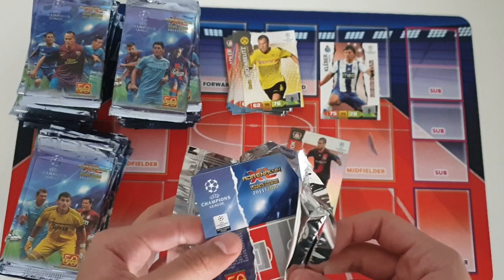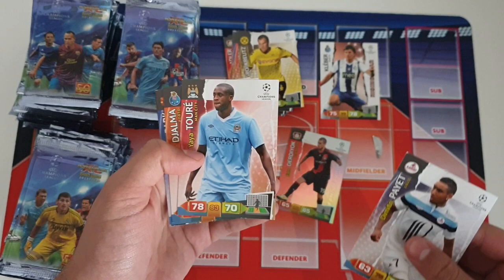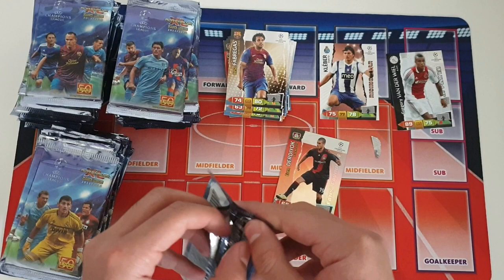Next pack — I think that's an insert card potentially. First we got Dimitri Payet, then Yaya Toure, Djilma, Ji-sung Park, Gregory Vanderwaal — star player! So that's a very nice insert. And Fabregas as a base card. First star player of the opening — Gregory Vanderwaal for Ajax.